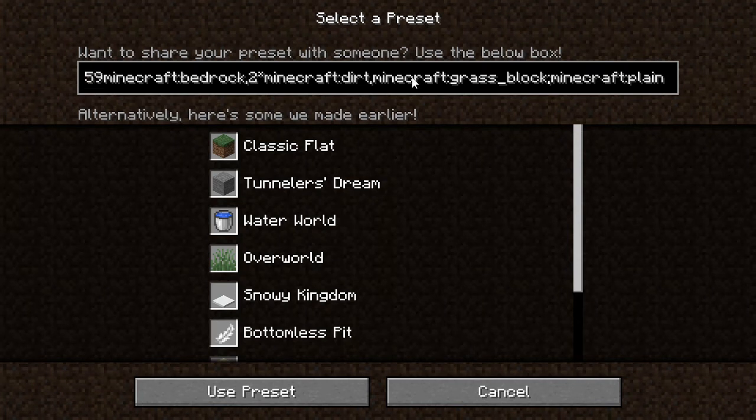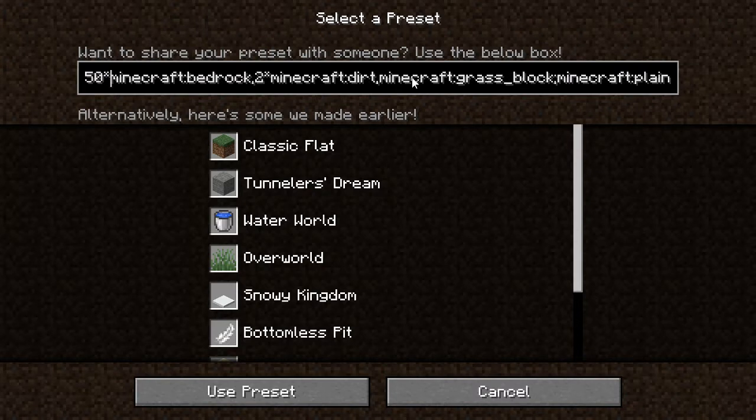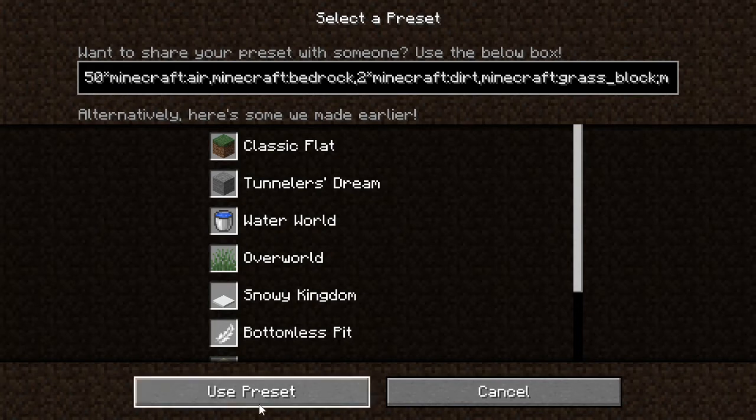Go right here and type this: type 50 asterisk minecraft:air, and type a comma. You can see right here the asterisk minecraft:air.